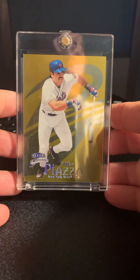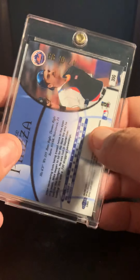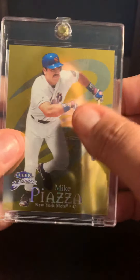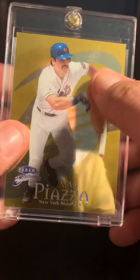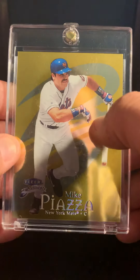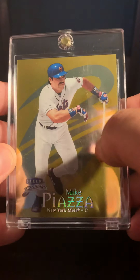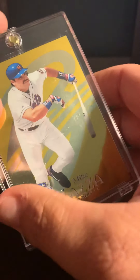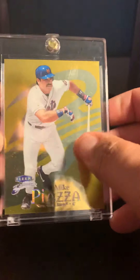There we go — 99 Fleer Brilliance Gold. It's probably one of my top cards that I have. There's like some smudge or something on there — a little smudge, I don't know. I took most of them out of the bags so you can get the full effect.